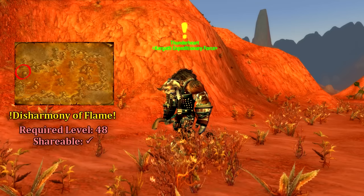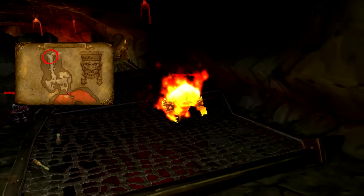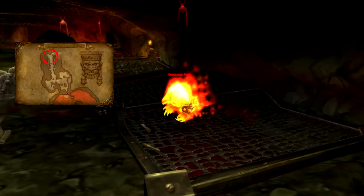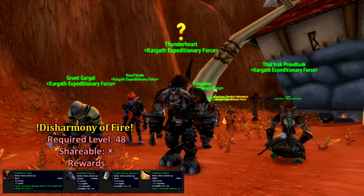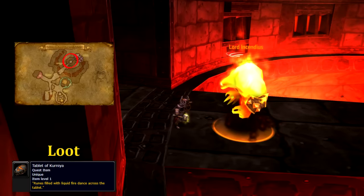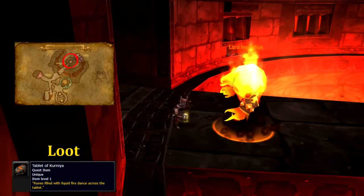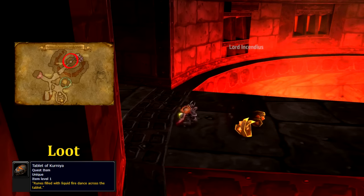The first quest I recommend doing to unlock quite a few other Horde quests is Disharmony of Flame from Thunderheart in Kargath. This quest will require us to kill Overmaster Pyron right before the entrance portal to Blackrock Depths. Once complete, we return to Thunderheart and he presents us with the follow-up, Disharmony of Fire, which requires us to head into the center of Blackrock Depths and kill Lord Incendious. Make sure you loot him, as this quest requires you to slay AND loot the Lord.